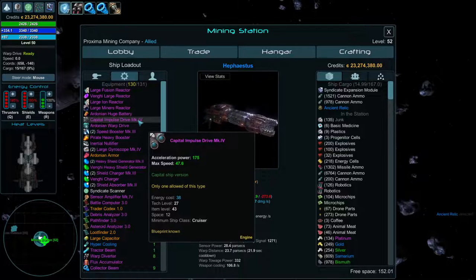For capital drives, there are two main types: the regular impulse drives up to MK4, and the Syndicate's MK5 version. The pirate version of these drives has more max speed but less acceleration — it's a pretty big dip in acceleration for a smaller increase in max speed. If you want higher max speed, the extra ~10 can make a difference. Getting pirate engine drops is hard and mostly luck-based.